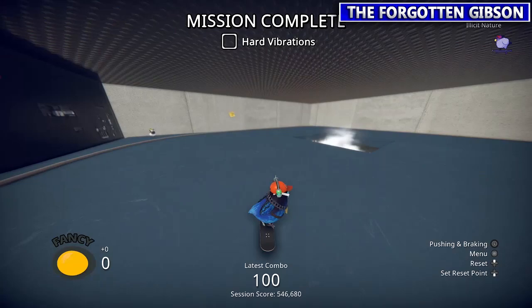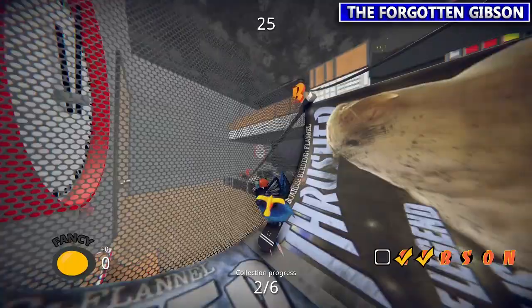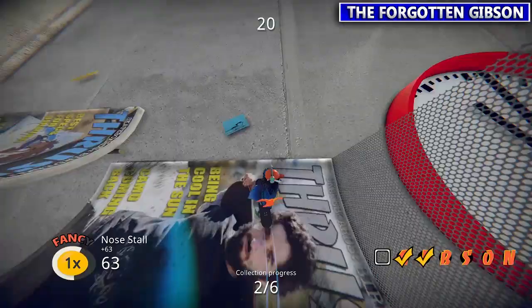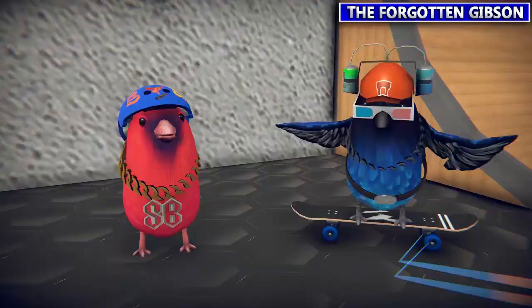Next we're going to do Spill Out — our target in the corner. This guy wants us to spell out GIBSON. The key is to come at it at an angle so you can grind instead of stall. Pretty easy to spell out as long as you do it in quick succession and don't get stuck on that half pipe.